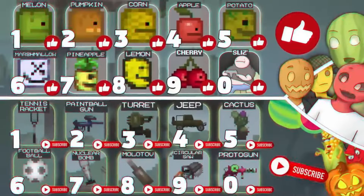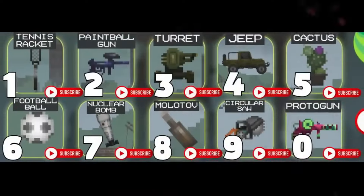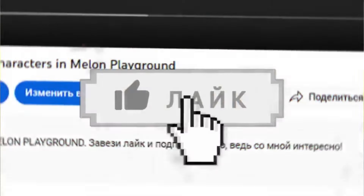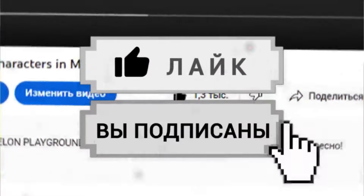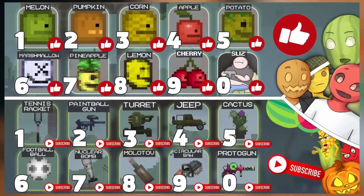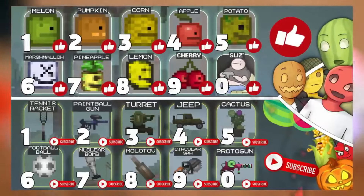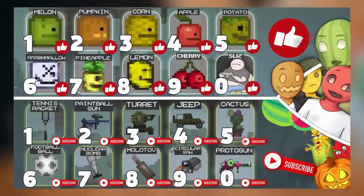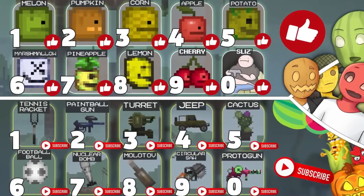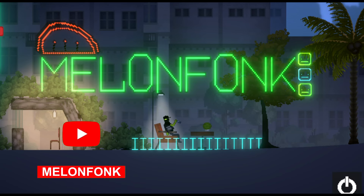The last digit of your like on this video and the last digit of your subscription to my channel will show your Melon Playground item. Subscribe and give a like, then notice the last digits and write in the comments who you are from Melon Playground. For example, if your like is number eight and your subscription ends in five, you're a lemon and a cactus.